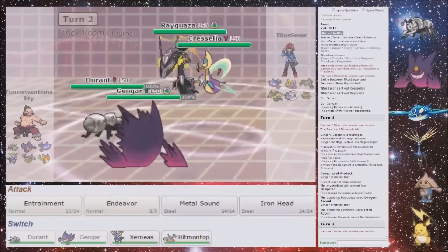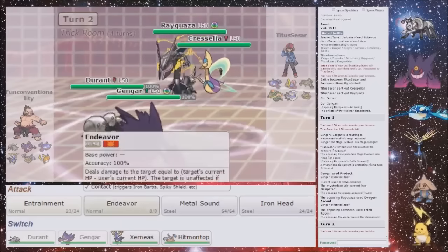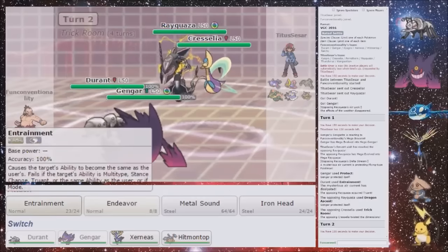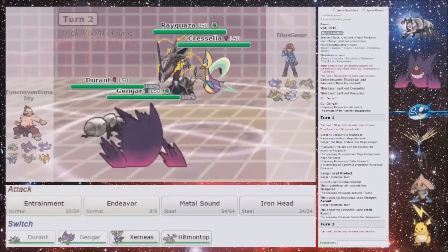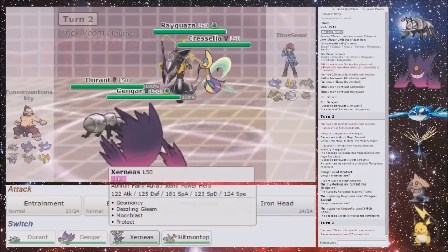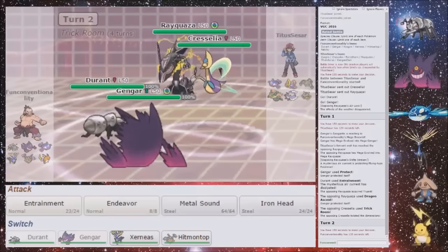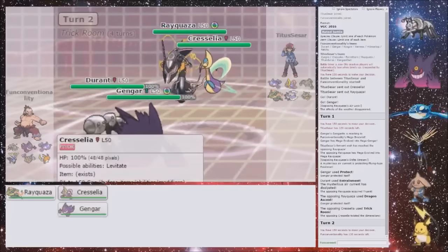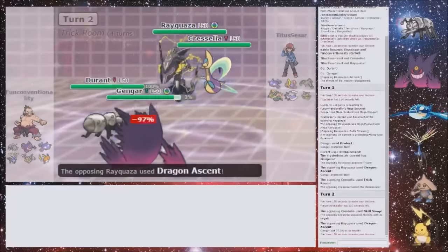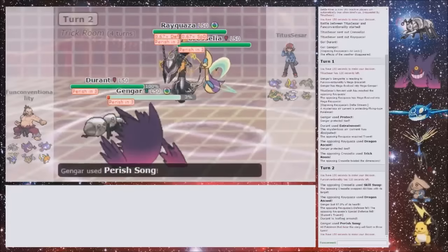He can't really do anything with Cress unless he's got Psychic. So I am going to just do nothing. Do I want to leave it in and then possibly Entrainment the Cress? No, I can go into Xerneas and set up a Geomancy, can't I? Next turn, though, because I don't want to Perish my own Xerneas. Yeah, I'll just do nothing and Perish something. Oh, that was so nice. That was really, really nice. Wow — I really like that.